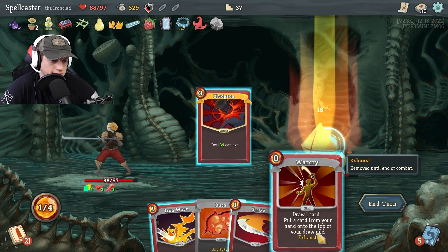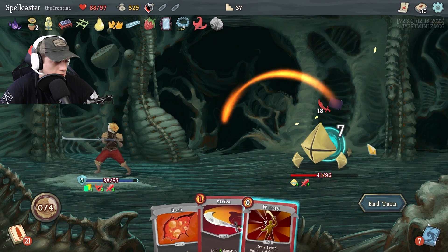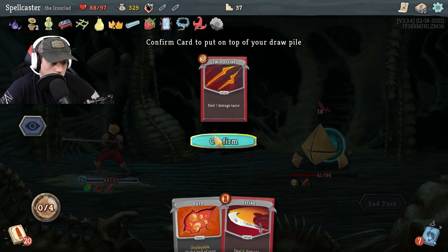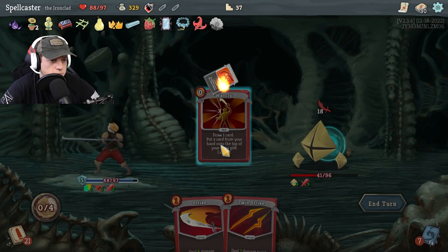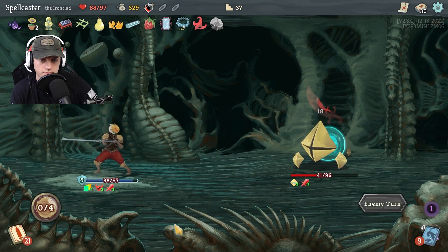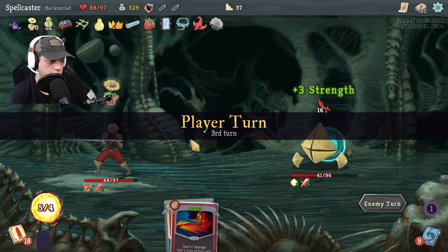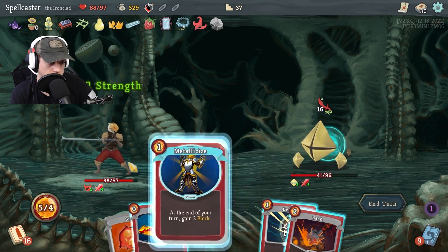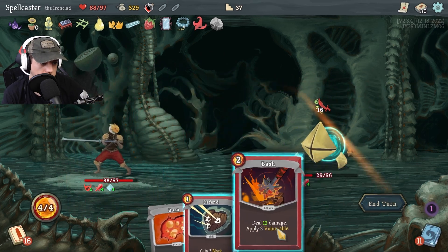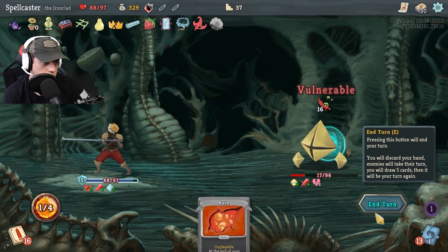Let's bludgeon him because I don't like him. Let's gain some block. I really should have been paying attention because he's about to deal a lot of damage to me. Actually, let's put that back in my hand — that way I won't take any burn damage. Because he's already going to do 18. I took nothing because of tungsten. Definitely metallicize — let's get that out there. Anger — yes, I'm angry. Bash, I should have done that first. Let's defend and then bash. That's all I can do.